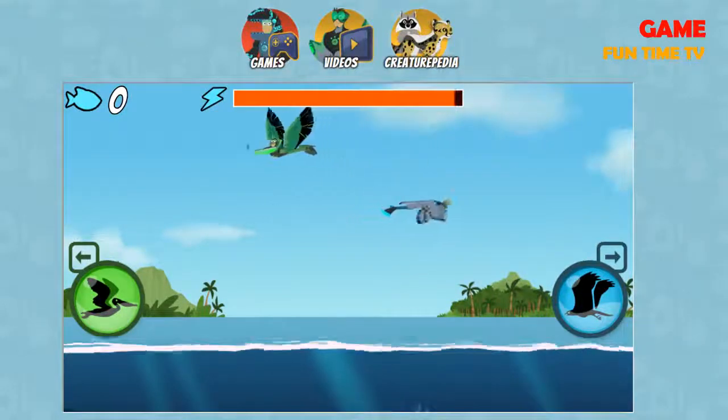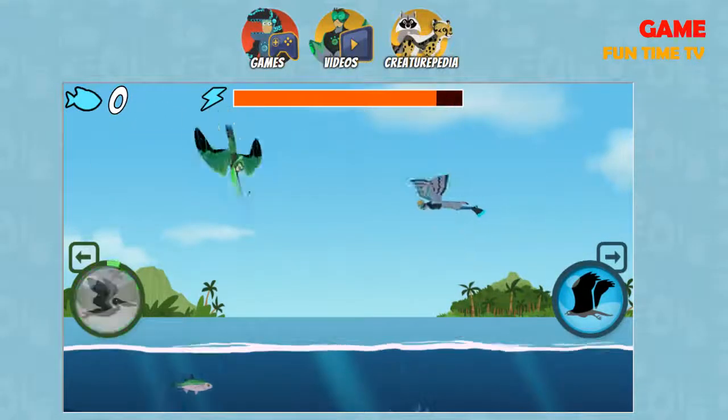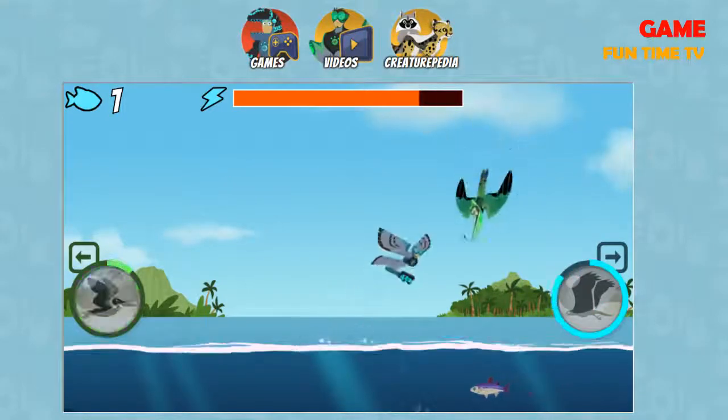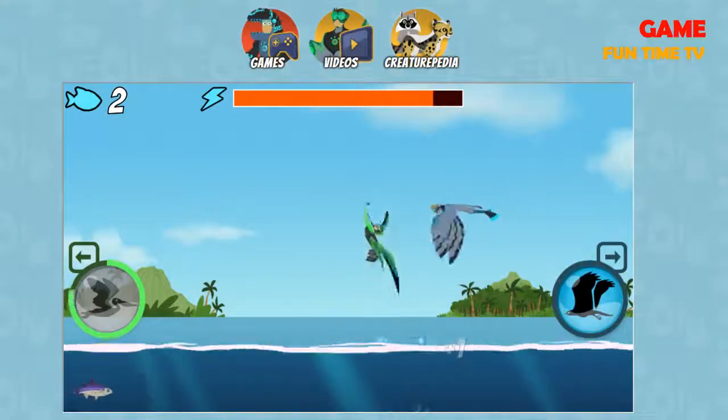Press the pelican or osprey button to dive. Keep catching fish in fishmobiles to increase your energy. If you run out of energy, the game ends. You can play by yourself or with a friend.